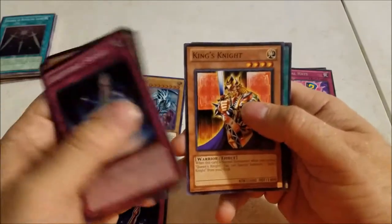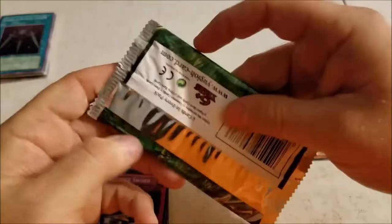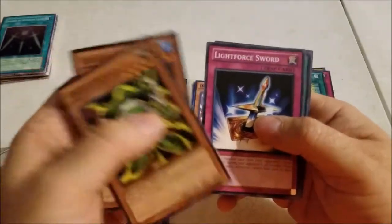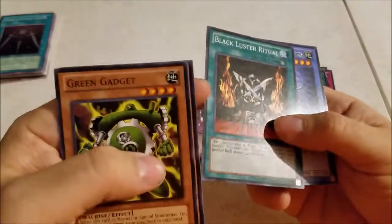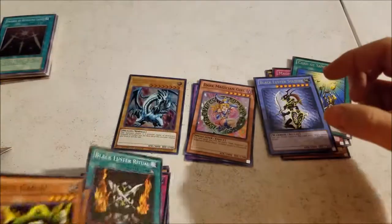Four-Sword, Red Gadget, Jack's Knight, King's Knight, Card of Sanctity. Green Gadget, Catapult Turtle, Lightforce Sword, Black Luster Ritual, and Black Luster Soldier — imagine those two being together. Pretty cool that we got those together.